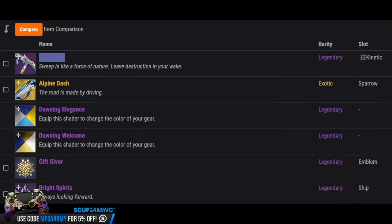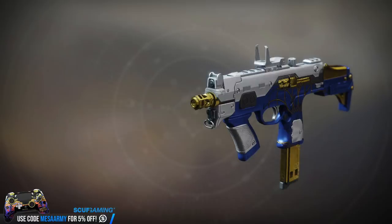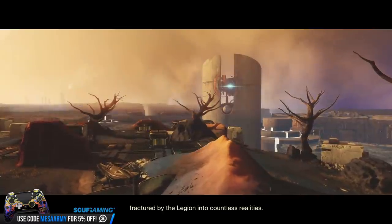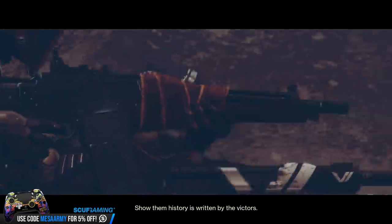Then we have some Dawning items. The Dawning arrives on the 17th — that's our holiday event. We have a kinetic submachine gun, a sparrow, some shaders, an emblem, and a ship. The Cold Front is an aggressive frame 750 RPM kinetic SMG, so it'll hit pretty hard. Its curated roll has hammer-forged rifling, flared magwell, Zen Moment, and Osmosis. It can also roll with Accurized Rounds, Feeding Frenzy, or Range Finder, and one of the new perks — Vorpal Weapon — which gives increased damage against bosses, vehicles, and Guardians when their Super is active.